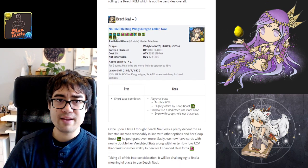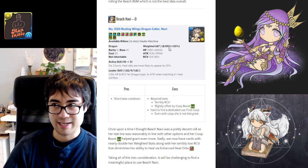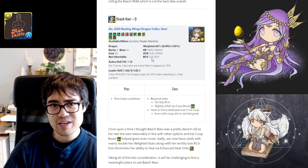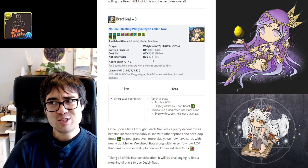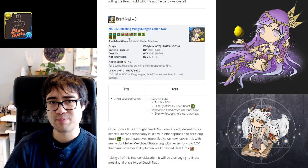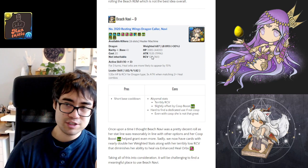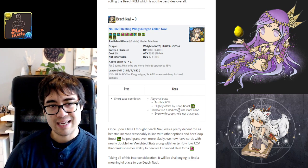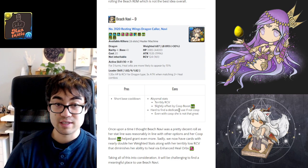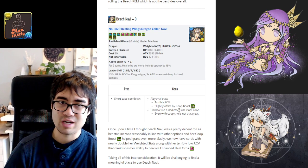Beach Navi looks like she could be powerful from her awakenings, but her weighted stats are so low. Even with co-op boost they're still quite low, and those enhanced hard orbs won't do much when RCV is so low — it's kind of like Mel in the sense that you have low RCV and some enhanced heal orbs but not enough to compensate. It's just going to be a card that's truly hard to take advantage of. Years ago Beach Navi was reasonable, but nowadays I just could not make her work.